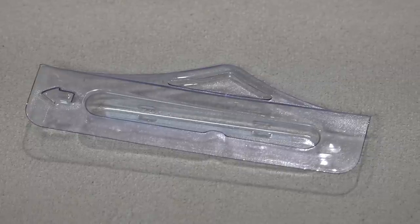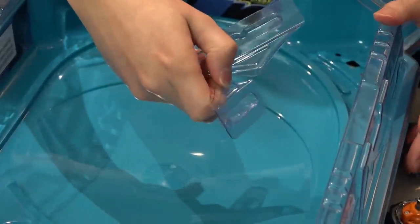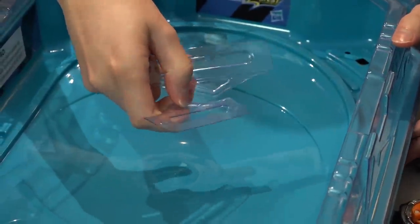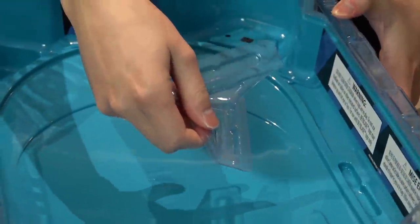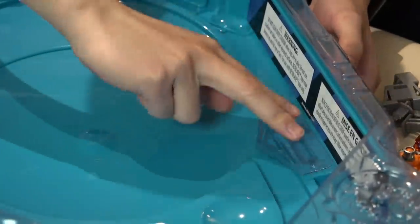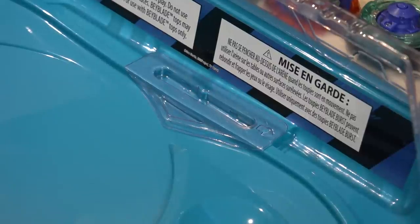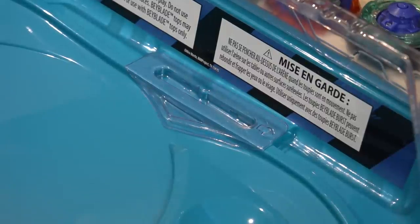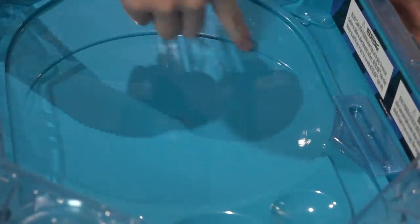First thing I actually noticed were these plastic pieces. So what these plastic pieces are — they're called course diverters. I think this is the first time I've seen them implemented into Hasbro stadiums, or any stadiums in general, which is really cool. You can actually put them in like so; there's a little slot that you can slide them into. Instead of your bay spinning and going into the rail system, I guess this diverts the bay so you stay in the main playing area.